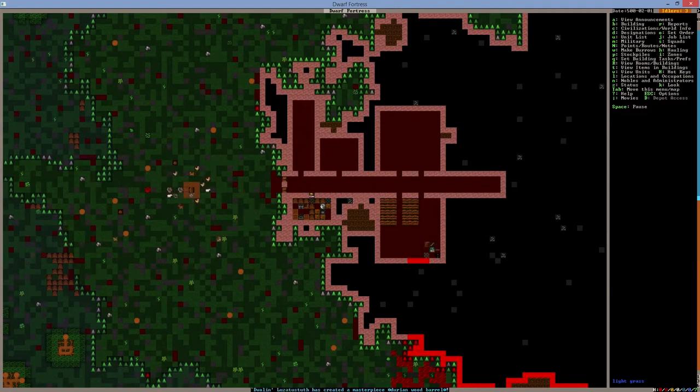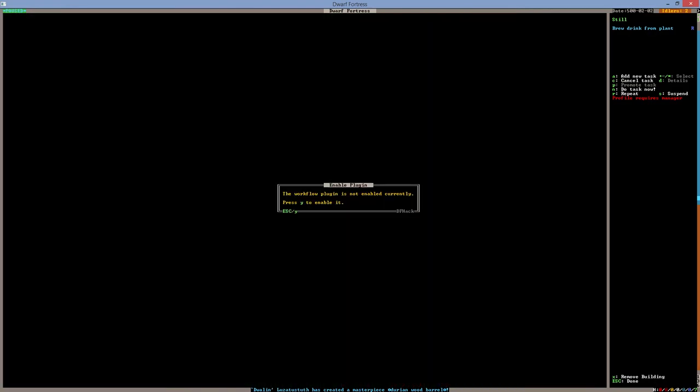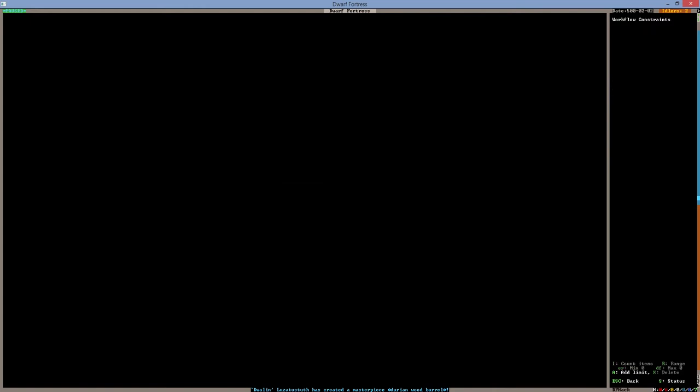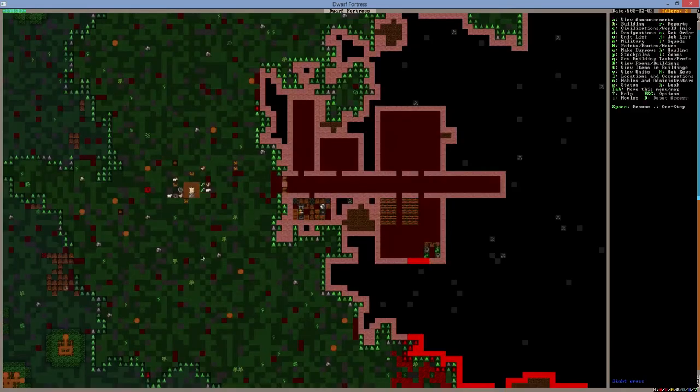The farmer is doing the job, the workshop is still being built. I'll add the task — brew from plants, on repeat. The workflow plugin is not enabled currently — yes please. We'll add limits eventually but for now we'll allow it as is. Dolin has created a masterpiece durian wood barrel — well done to him! The workshop is producing barrels — we're doing great.